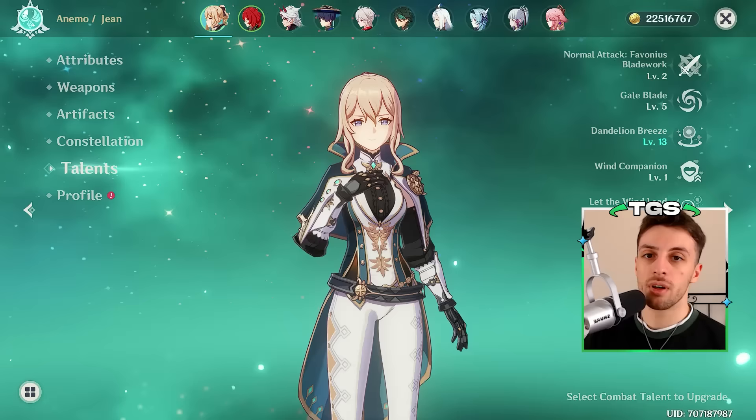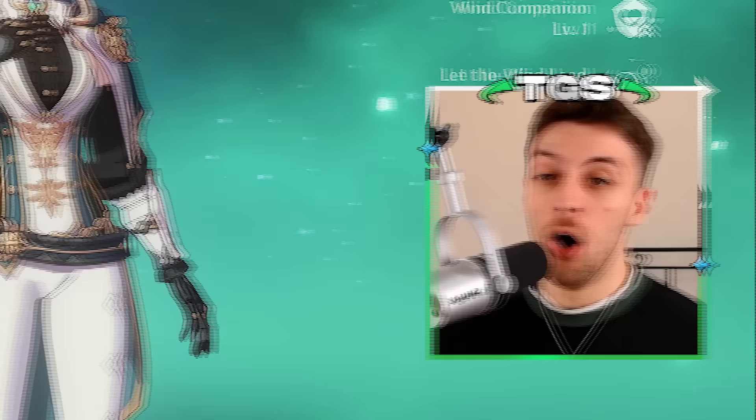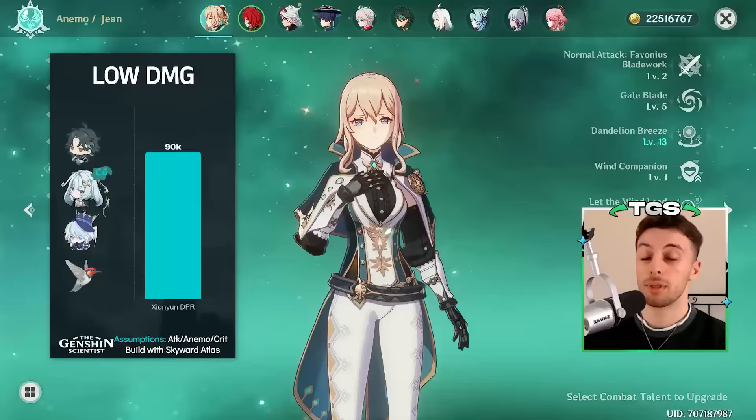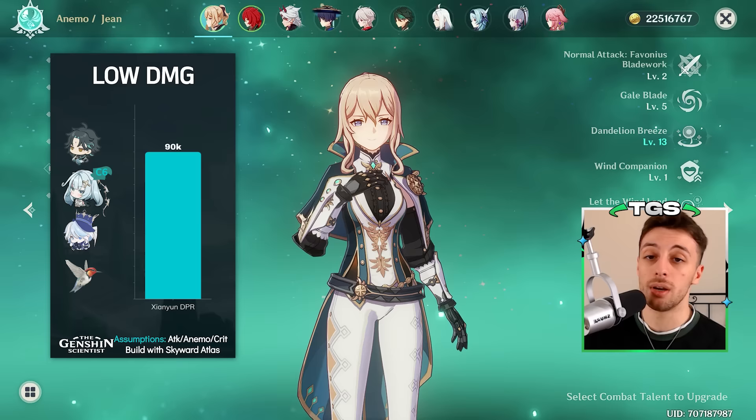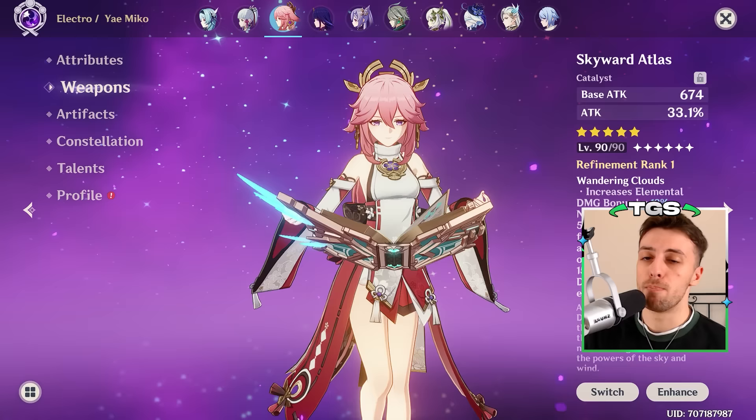As an off-field character, her damage output is lower than Jean's, and even that by itself is a pretty low bar. I know that in the comments there will be that guy saying 'oh my Jean Constellation 6 can actually deal 200,000 damage with Faruzan,' but the point is just that even when you build for it and she's buffed by Faruzan, the Cloud Retainer damage is just pitiful. The real issue is that the high energy requirements make it hard to use weapons like Skyward Atlas or Memory of Dust — weapons that give a lot of attack but don't give energy recharge.